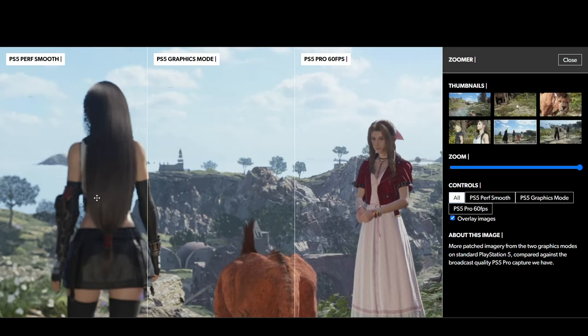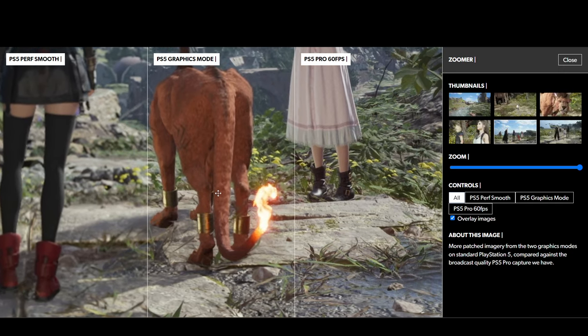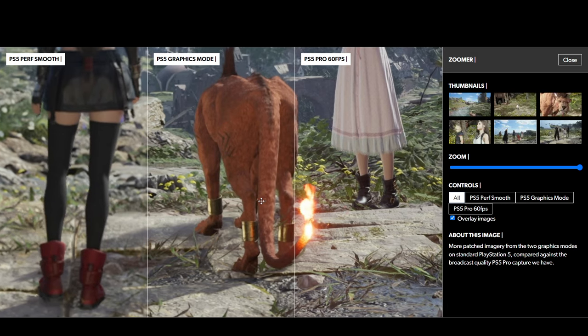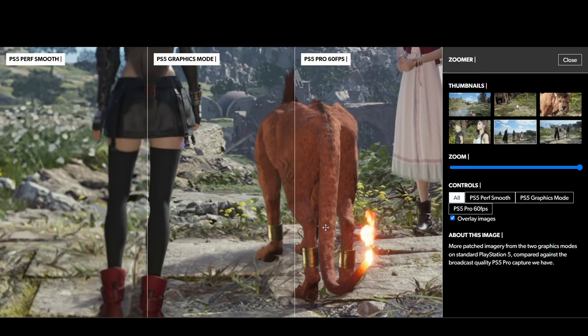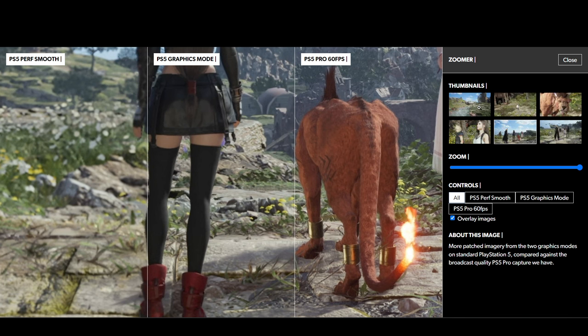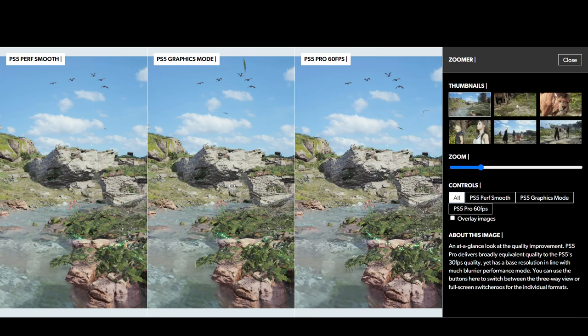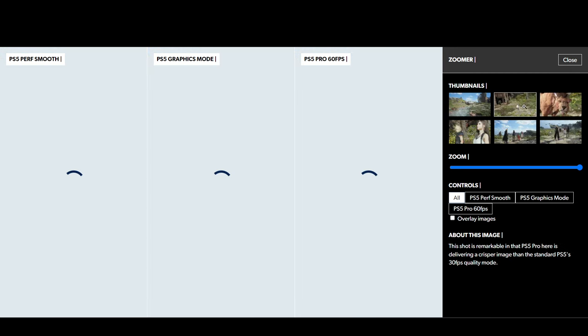Graphics mode is also a bit noisy and blurry. Looking at Red's tail and the fire — that looks quite different, possibly because a slightly different frame was captured. You can clearly see Red is very blurred in Performance mode, a lot more clear in Graphics mode, and the PS5 Pro is a step up from there. Zooming into a rock in nature, the same pattern holds: Performance is very blurry, Graphics a little clearer, and the PS5 Pro version is obviously far better.